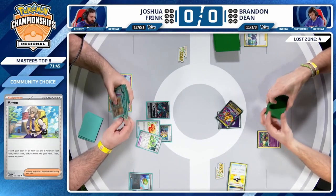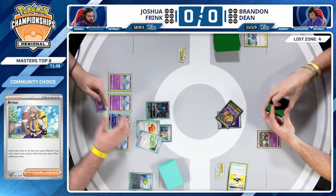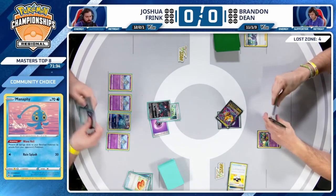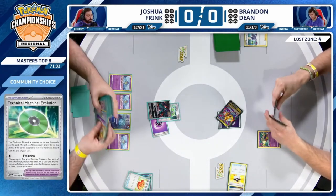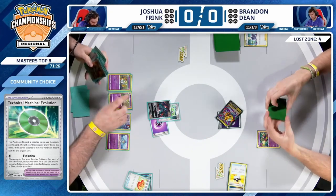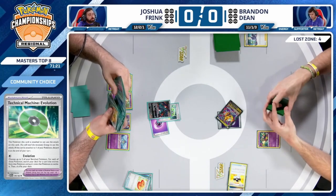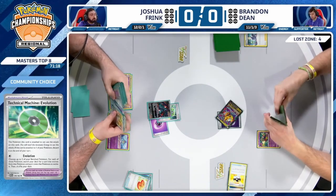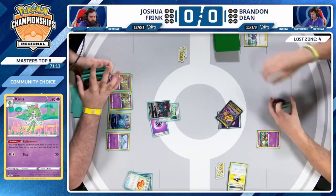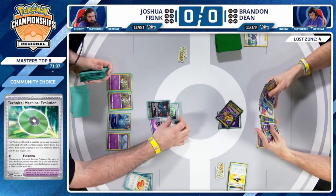We talk about the differences Gardevoir players have faced since rotation — Technical Machine Evolution is a way to evolve into Curly as you don't have Mirage Step anymore. A little unfortunate that Joshua didn't have a Curlia in hand to evolve and get the full use out of the TM Evolution, but still grabbing two Curlia and getting them in play — it's kind of like Mirage Step.